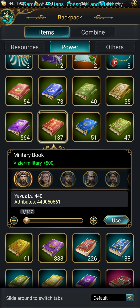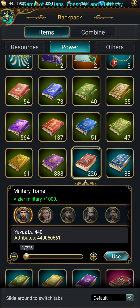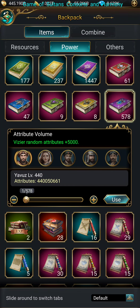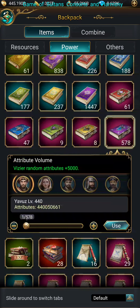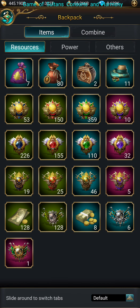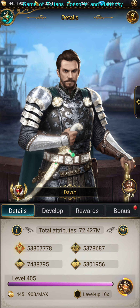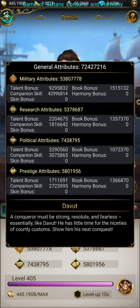And that goes for the military book viziers, the military tombs, and everything else in between, including the attribute volumes. That also goes for the boosts with badges. So let's go over here to Devout. If we look at his stuff here, you can see that leveling the talents also boosts their attributes.